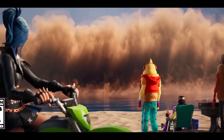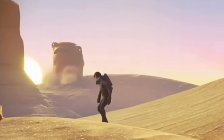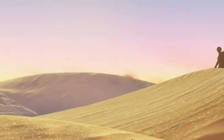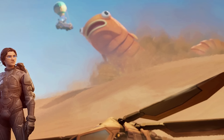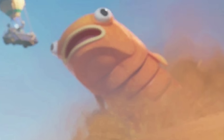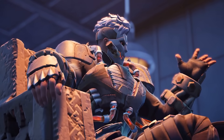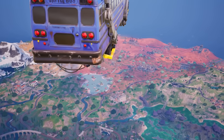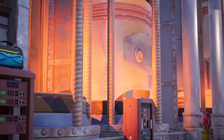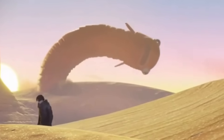Suggestions of a giant sandworm have been rumored to be arriving in Fortnite for some time — ever since the arrival of the Dune outfits all the way back in Chapter 2, talks of a sandworm creature had been circulating online. We had never received a full desert biome within Chapters 3, 4, or 5 — well, that was until now. Megalodon has arrived to our Fortnite island, bringing with him a giant sand biome in which fuel is being dug up out of the ground to power his boat. Players now believe that this fuel is not the only thing coming out of the ground this season.